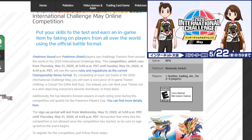By competing in at least one battle in the 2020 International Challenge of May, you will earn a cool prize — in-game trainer clothing: a casual Ultra Ball Guy shirt. Yes, indeed, you can deck your trainer out in a shirt depicting everyone's favorite distributor of Pokeballs.